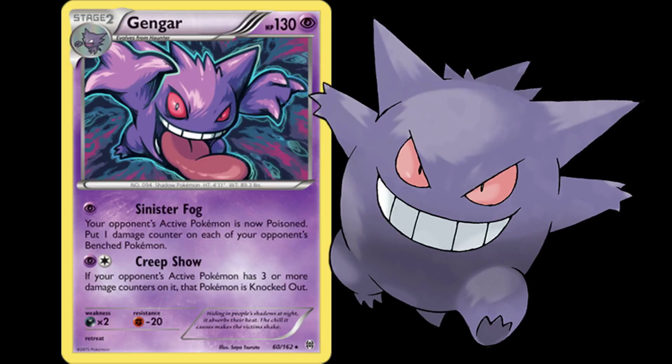The second main card is Gengar — a very amazing card. It has Sinister Fog: your opponent's active Pokemon is now Poisoned, and you put one damage counter on each of your opponent's bench Pokemon. That second part is very important — you put a damage counter on every single Pokemon. The second turn it'll have three total counters. You combine that with Creepshow: if your opponent's active Pokemon has three or more damage counters, it is knocked out — regardless of whether it has 50 HP or 150 HP.